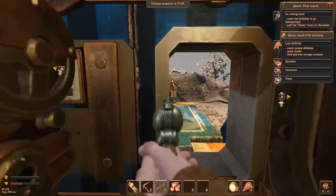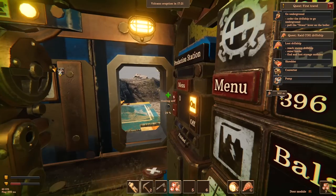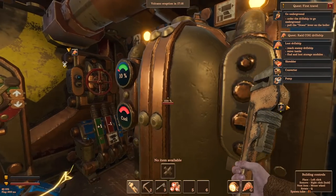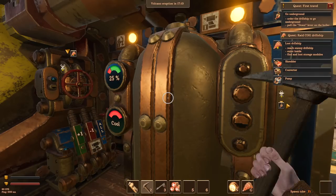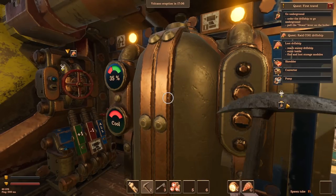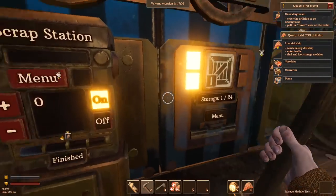I think this thing is producing more enemies. I need to pull out the core or do something about it — they are producing reinforcements right now. Let's break this thing so more of them don't come along and ruin my day, because being spawned in close proximity to these dudes was the worst thing ever.